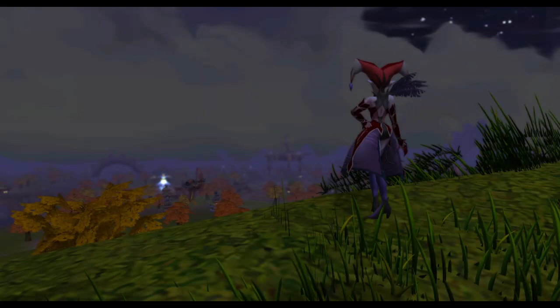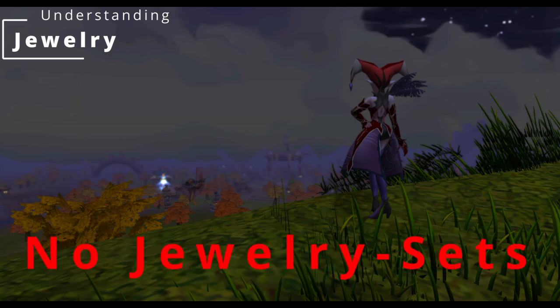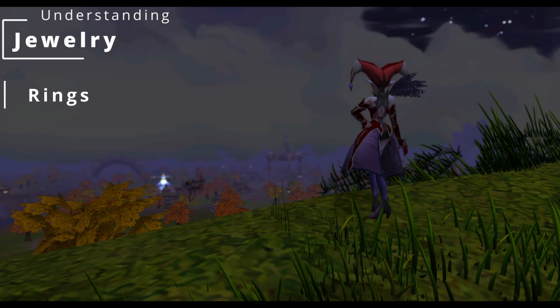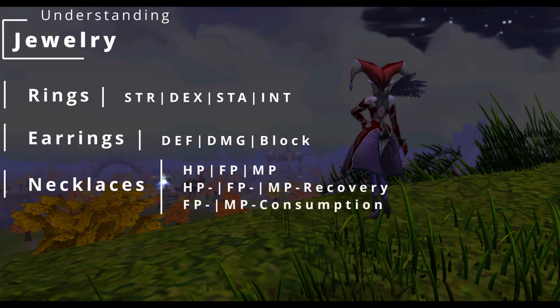Now let's take a closer look at the jewelry. Unlike Flyff PC there won't be jewelry sets in the game. You can combine the jewelry freely as you want and not have to consider any set effects. Rings can give stats like strength, dexterity, stamina and intelligence. Earrings can give defense, additional damage and block rate. Necklaces grant either HP, MP or FP while boosting the respective recovery and reducing the consumption.